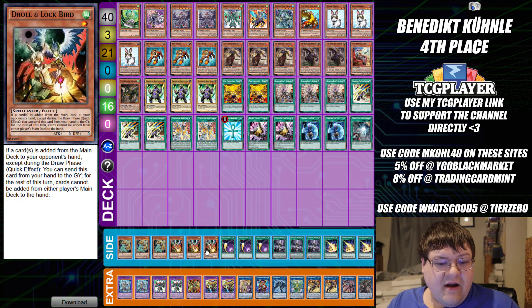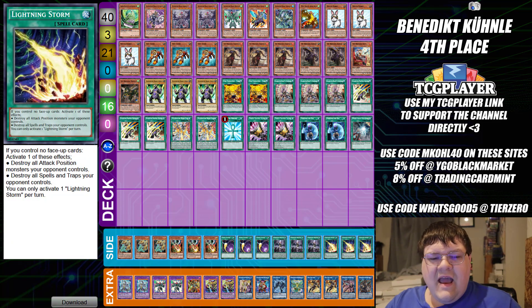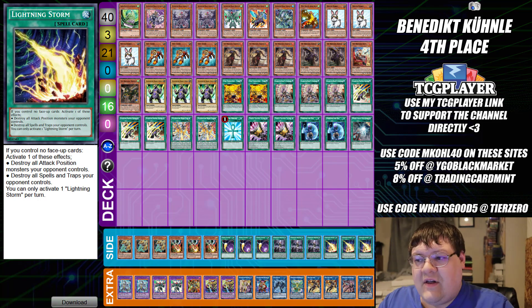Side deck: triple copies of Lancia, triple copies of Droll & Lock Bird, triple copies of Cosmic Cyclone, triple copies of Forbidden Droplet, and triple copies of Lightning Storm.